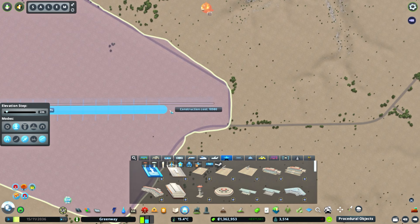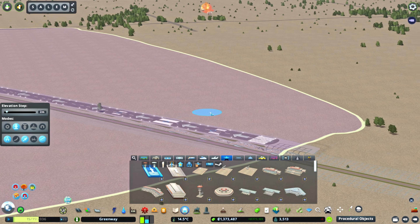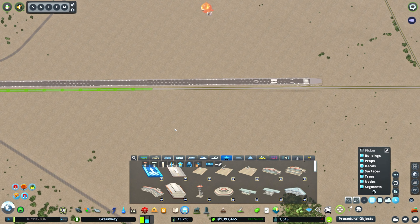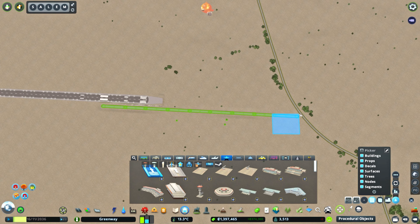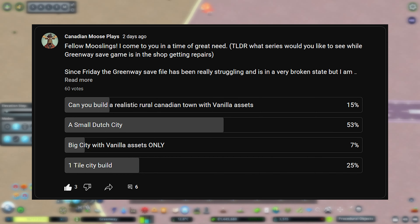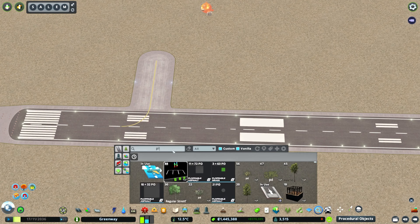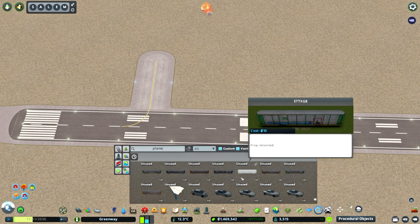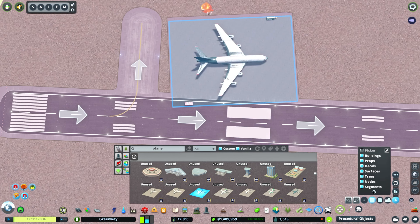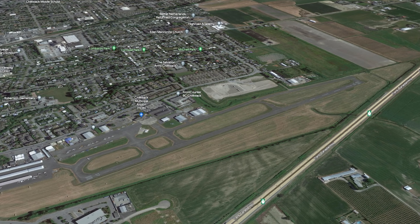Let's talk about the inspiration for this episode. We're inspired by two places now. In the previous episode I talked about how this episode was going to have a very special sentimental build for me. However, unfortunately, a lot of that progress was lost because I've been having issues with the Greenway save. Luckily it ends up working enough to bring you another episode. The inspiration for this one comes from Chilliwack, British Columbia and their small airport that you're seeing on screen now.